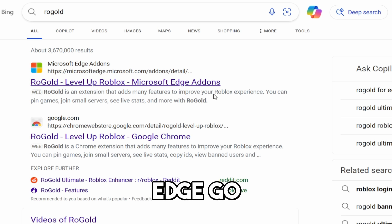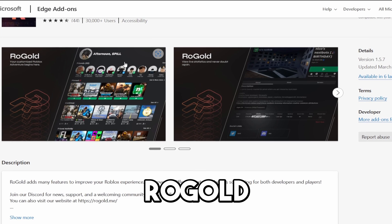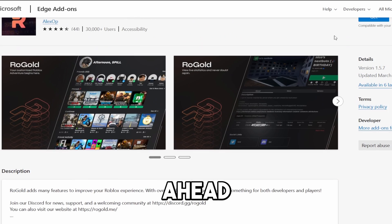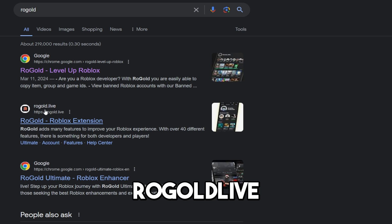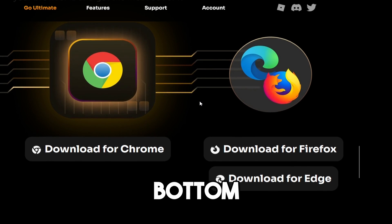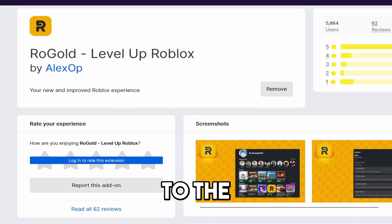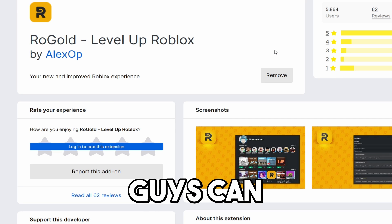When you are on Edge, go ahead and search up Rogold and find the Microsoft Edge add-on store. We have Rogold here — just make sure this is the right one, 30,000 viewers — and go ahead and click Get. If you are on Firefox, make sure to go to the rogold.live website. This is the official Rogold website. Scroll down to the very bottom where you see Download for Firefox, click on it, and it's going to take you to the add-ons page. I already have it installed on Firefox, but you guys can go ahead and do that.